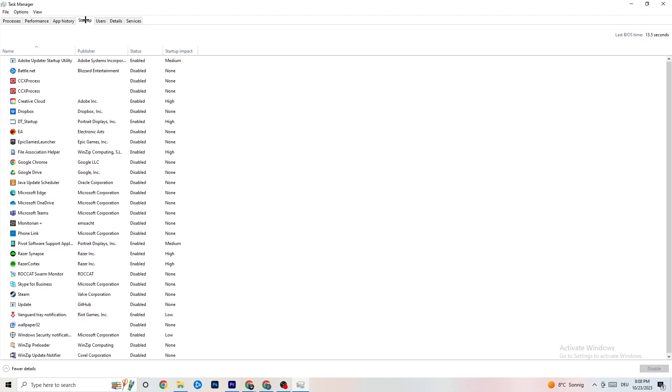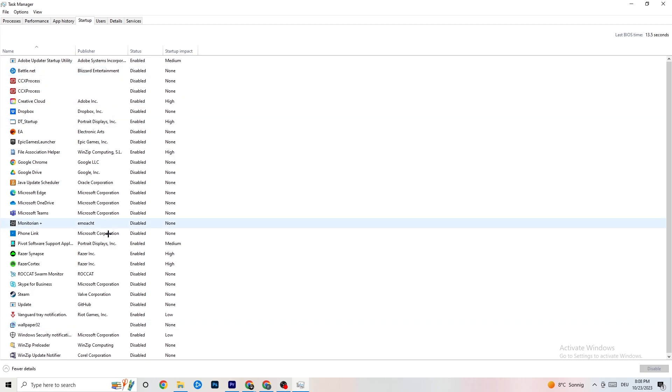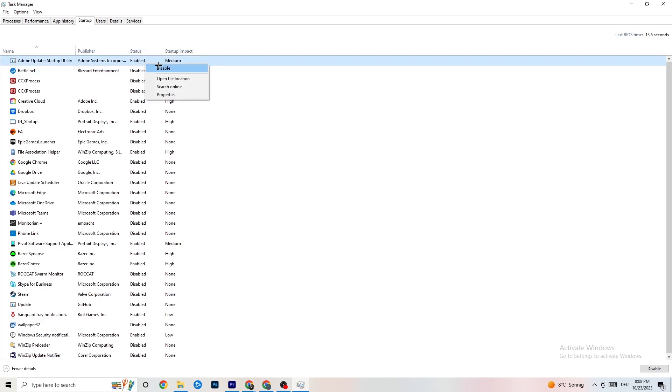Also go to the 'Startup' tab. I've disabled nearly everything here — I want you to disable every single program that auto-starts in the background to decrease your GPU or CPU usage. Right-click any startup program you don't need and click 'Disable'. Do that for every program you don't need. That's all for Task Manager.